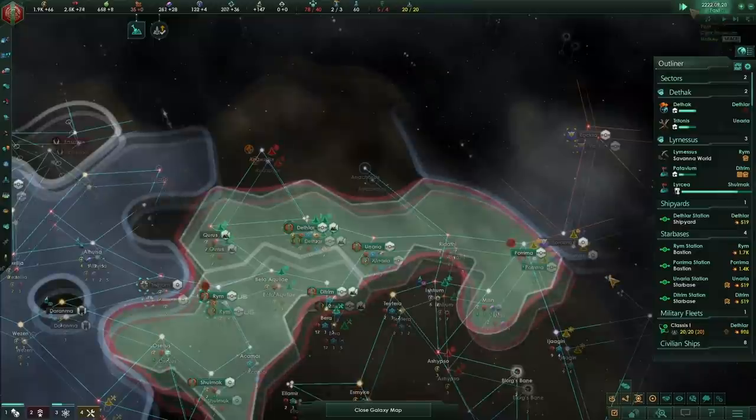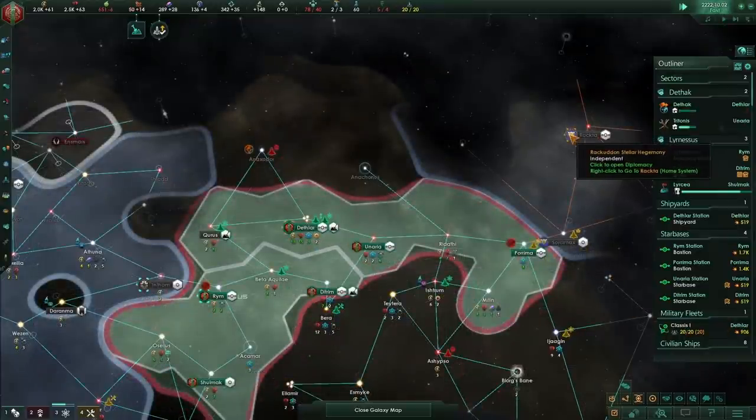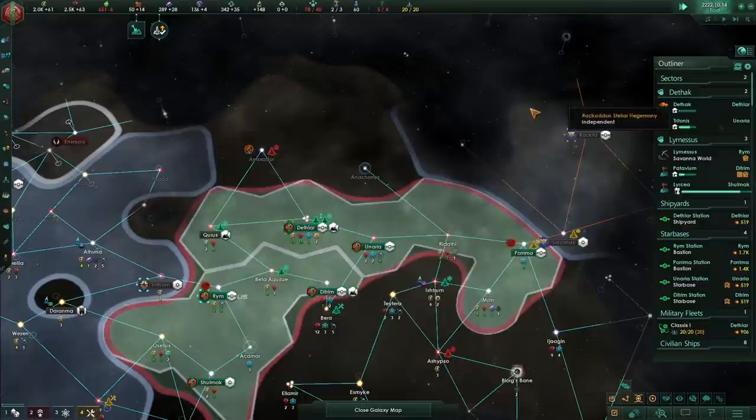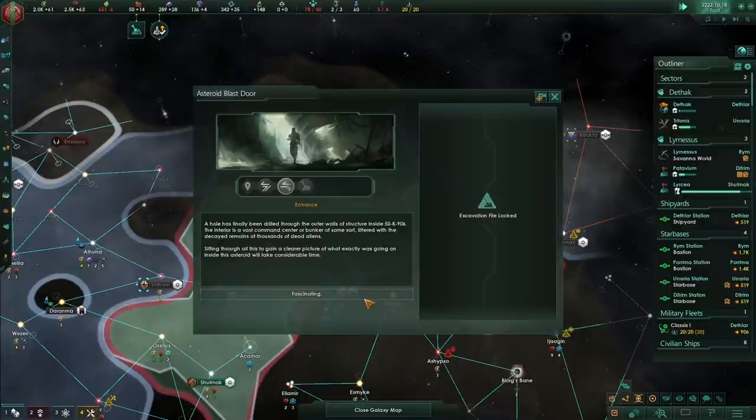So we've upgraded our fleet — we've got 20 ships built. Compared to our neighbor, we're now equivalent. That should dissuade them from going to war with us.